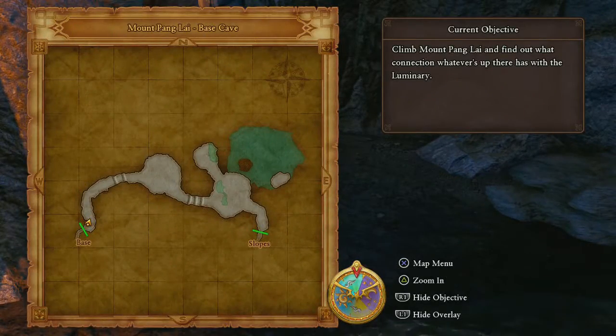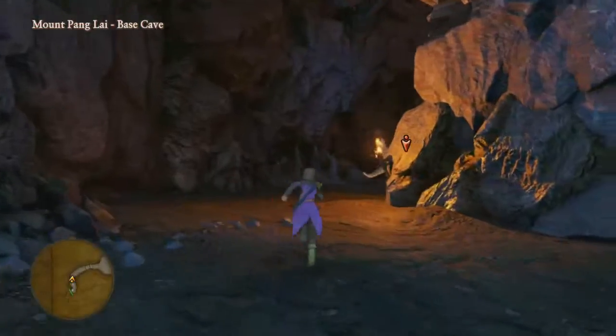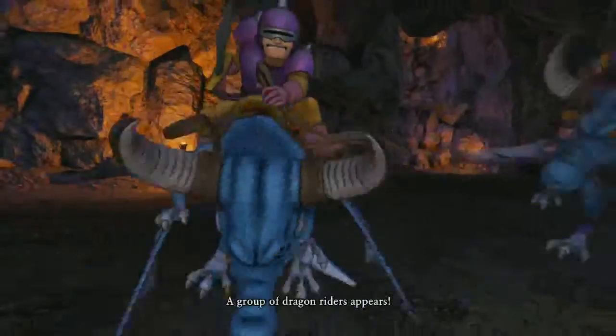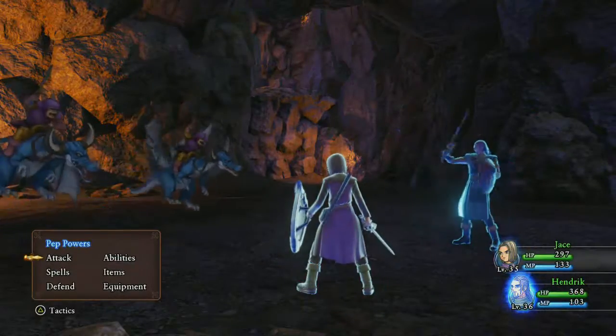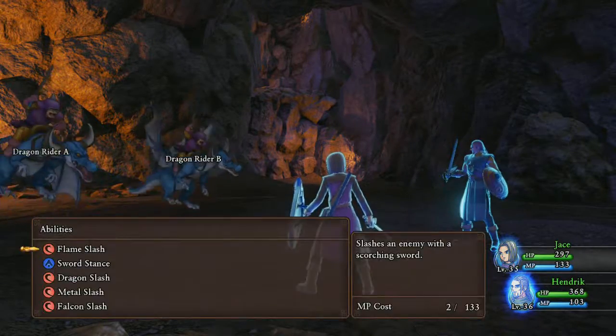This is the base cave. Well, this doesn't look complicated, but since they're calling this the base cave, I'm assuming there's going to be more to this. There are new enemies here — Dragon Riders. These do count as dragon-type enemies, as we're going to test out right here.